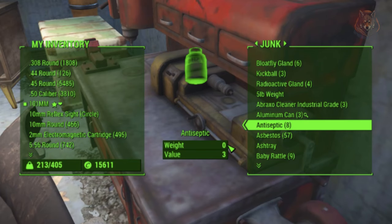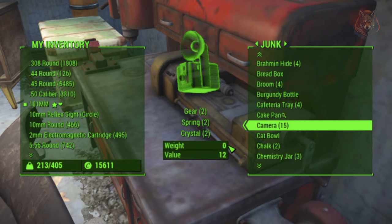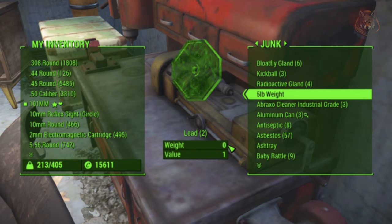Weightless Junk. Exploring and picking up stuff while exploring is literally the biggest part of the game, and with that comes the dreaded over-encumbered message. Weightless Junk allows you to pick up to your heart's content as junk no longer weighs anything, and you can take all that to sell to any of the vendors for caps.